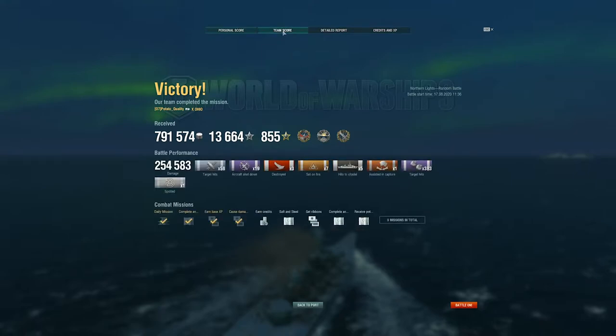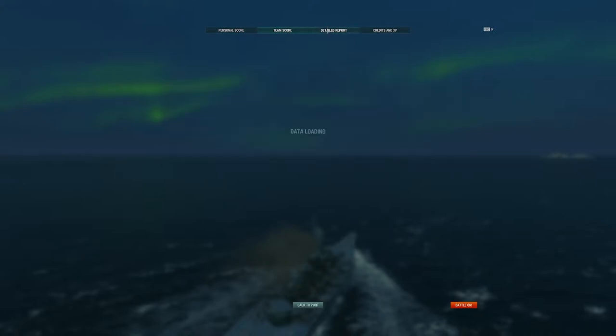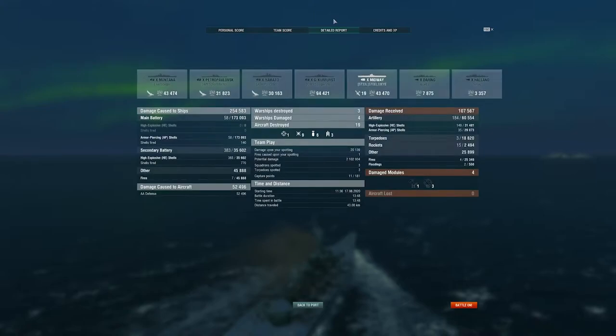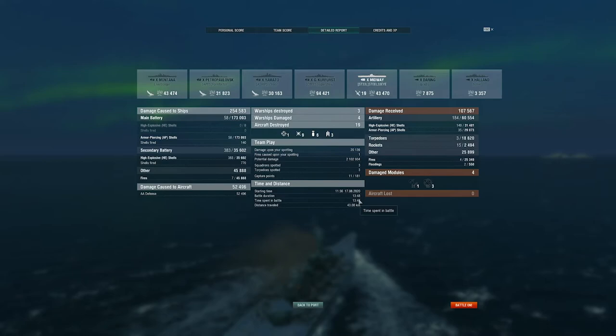254k damage is always a good game, including a dev strike. Look at how much secondary damage we dealt: 35k raw damage and another 45k from fires, and not a single HE shell sent out — which is pretty hilarious. We actually dealt 94,000 damage to that Kutuzov in that short period of time. I hope a bit of patience will help you guys do a little bit better with your secondary builds. Thanks for watching and I hope you have a good day.